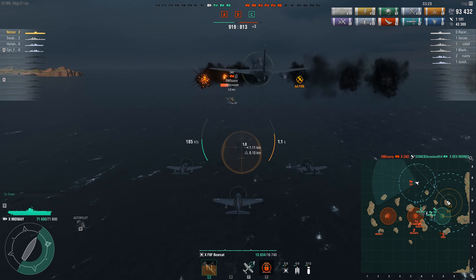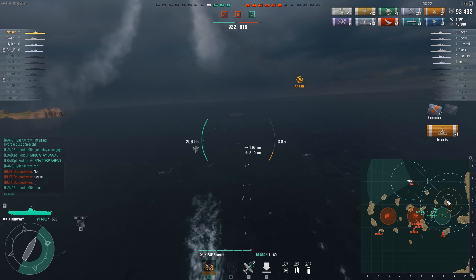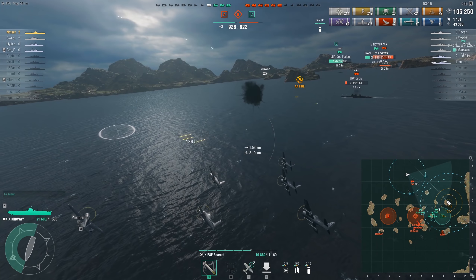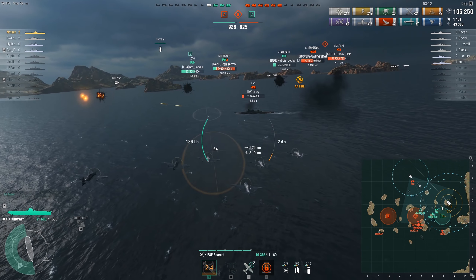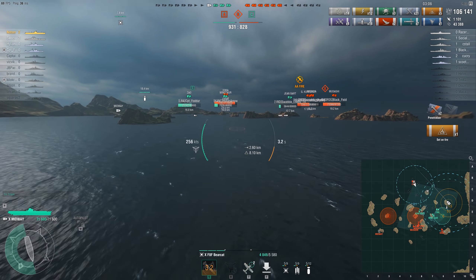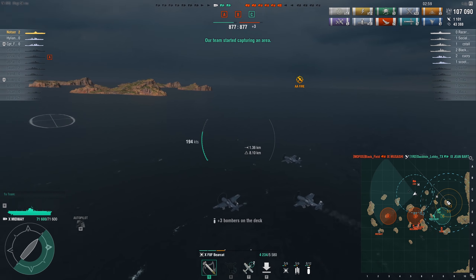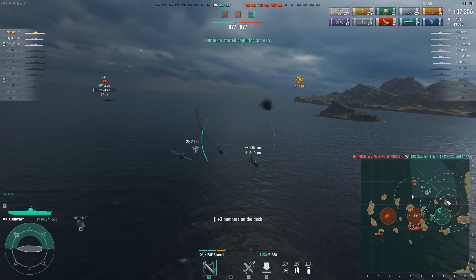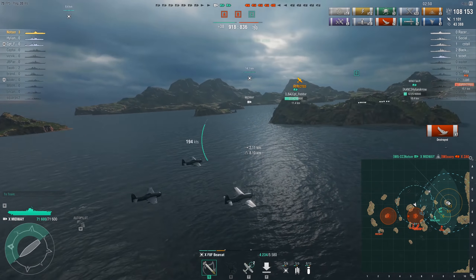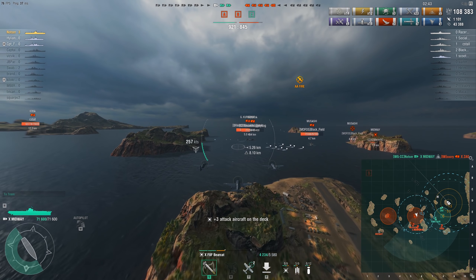We're losing friendlies — every kill we get, the enemy gets another kill on a friendly. They have two bases to our one, so we've got to make a play on the Zhao. He already used his fighter and we've got Tiny Tim Rockets, which are really good against cruisers — they move so fast and reasonably set fires. A cruiser can't do anything; he's going to burn down because he's already used his damage control. Each time we get a kill, the enemies get another kill on a friendly.